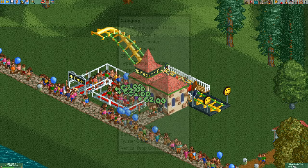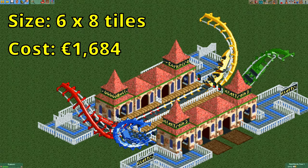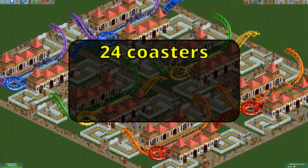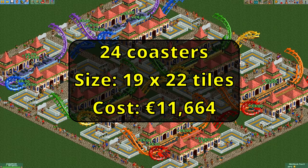If you want you can add a photo section at the back to make even more money. I don't really ever do this since it does take up more space and guests can only buy one photo from this entire list of ride types. If you place 4 tiny corkscrew coasters like this you have 4 decent money makers for the price of less than 1700 euros in the space of only 6x8 tiles. Including the path around and between the coasters, these 24 coasters take up 19x22 tiles and only cost you 11,664 euros.